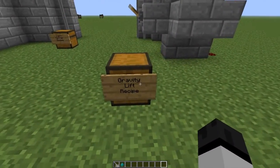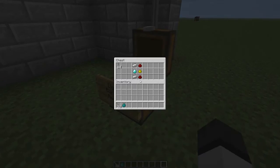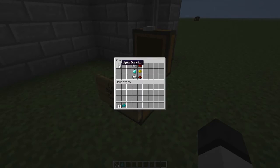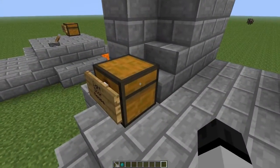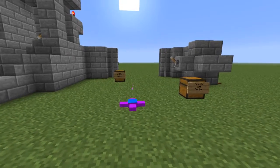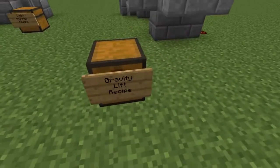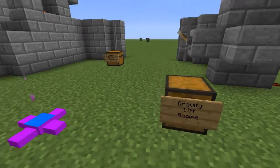Now on to the gravity lift. By the way, I forgot to show the light barrier recipe — that's how you make it. And I forgot to show the light door recipe too — that's how you make the light door. Last up, the gravity lift recipe: some purple dye, iron ingots, and ender pearls. Basically the gravity lift is just going to allow you to shoot into the air with no gravity — like so!